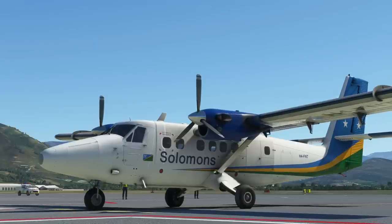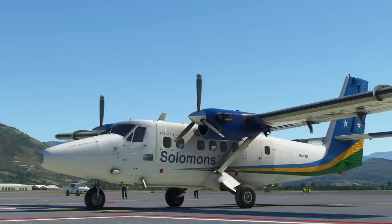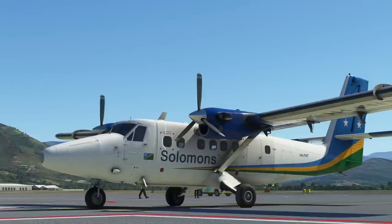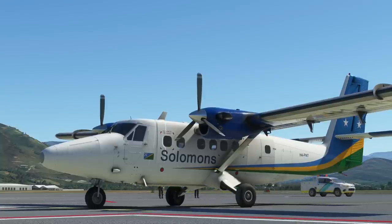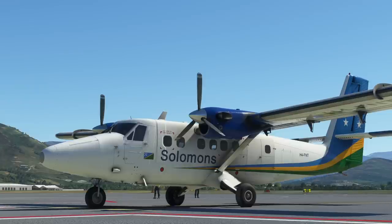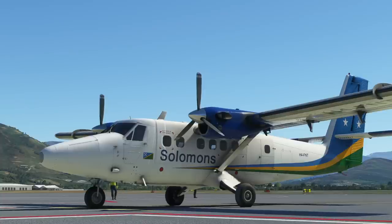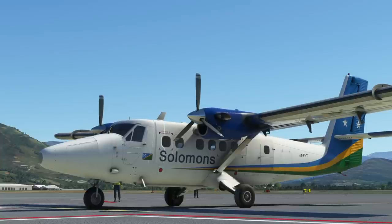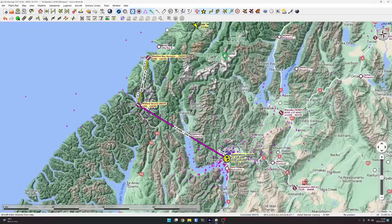Hello, so we are in the Twin Otter made by Aerosoft in Microsoft Flight Simulator. This is the out-of-the-box Twin Otter with no modifications made to it, so this is exactly what you get when you buy it. We're in Microsoft Flight Simulator at Queenstown in New Zealand — no scenery add-ons, this is the out-of-the-box scenery. We've got live weather, so I have no idea what we're going to be facing.